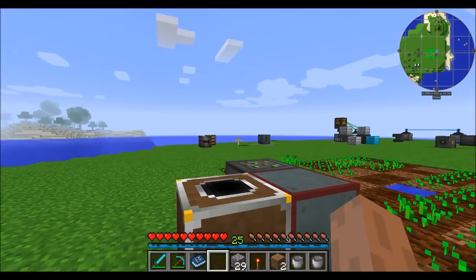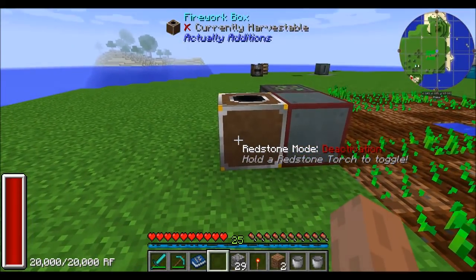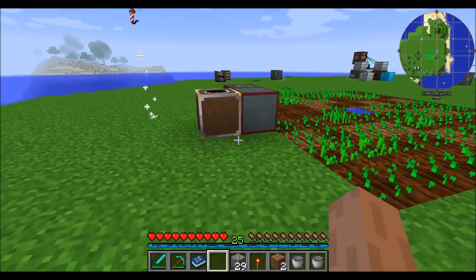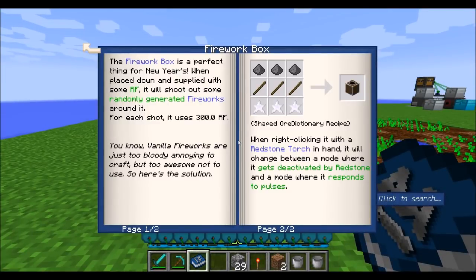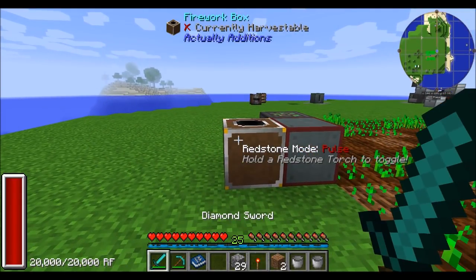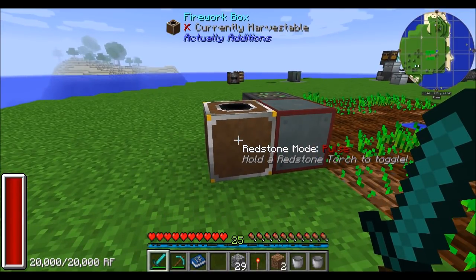This one's just for fun — it's the fireworks box. By default, when it's not receiving a redstone signal, it'll randomly shoot fireworks into the air. The tooltip is pretty accurate: it says vanilla fireworks are just too bloody annoying to craft but too awesome not to use, so here's the solution. You can also right-click it with a redstone torch — similar to some other blocks in the mod — to toggle it into pulse mode, where a redstone pulse will activate the fireworks.